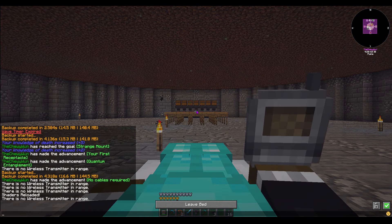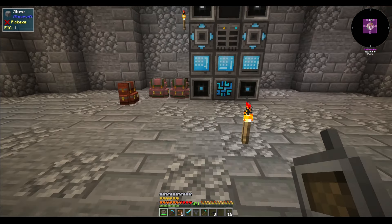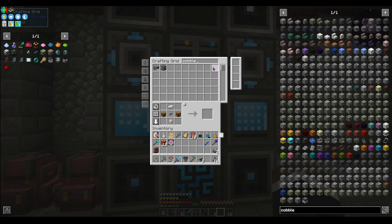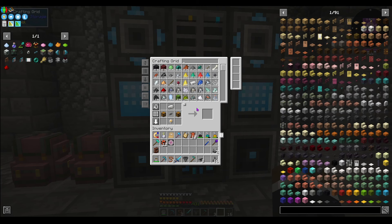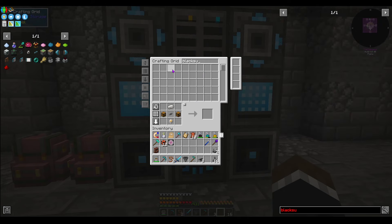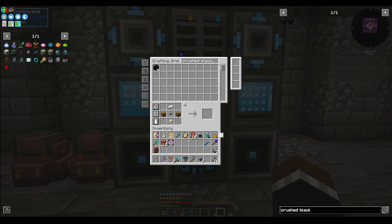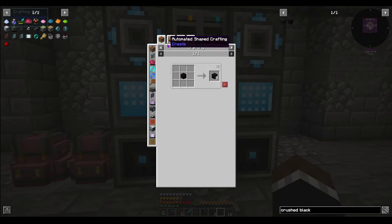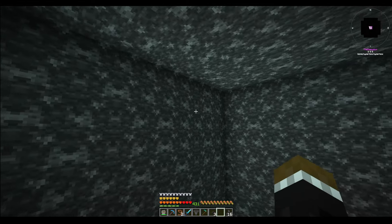I'm kind of disappointed in the way JEI is going lately. I needed ancient debris for scrap, so I was looking for cobbled dark stone — blackstone. JEI shows you these methods but doesn't show you anything else. This can actually be done with the flux hammer.